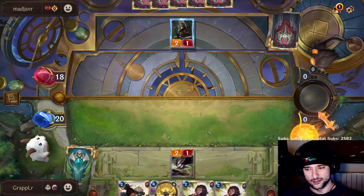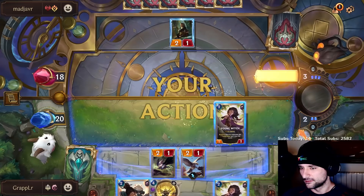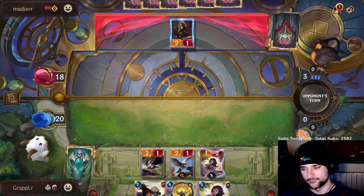Young Witch is here next, right? She has to be. I can attack with the two-one as well. Oh, that's a nice draw — a very nice draw. That makes my life a lot easier. Bright Steel on two is necessary to block the four-two and also to make this not be able to attack. He can kill this off if he wants.